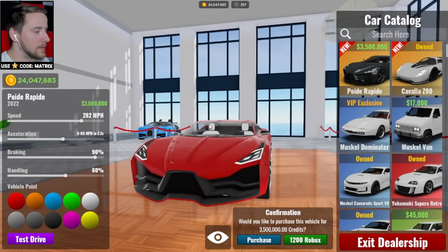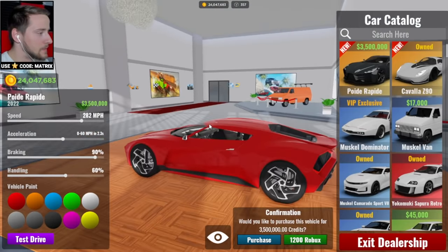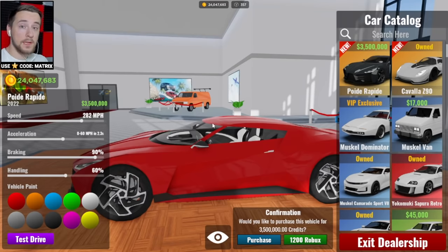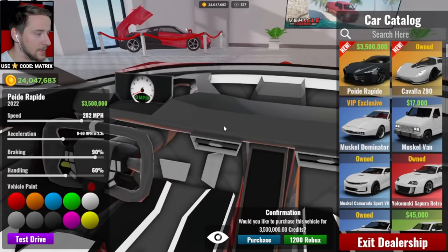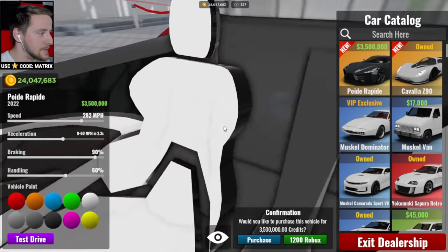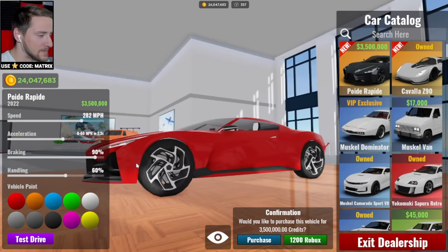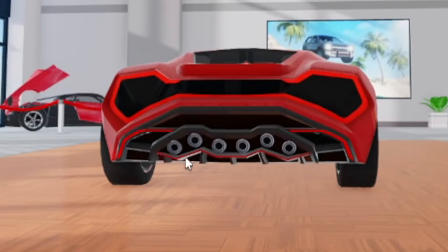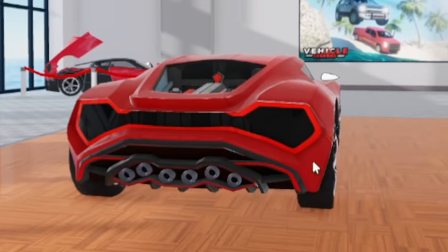And of course we have the Bugatti Lavatoire Noir — in this game it's the Poid Rapid, but this thing is only three and a half million, which typically these cars cost a lot more in-game. Fully created interior, all the way done up — this thing looks super cool. I like how they kept the same style rims as the original but went for a totally different body style. Look at these exhaust tips — six individual exhaust tips. What the heck?